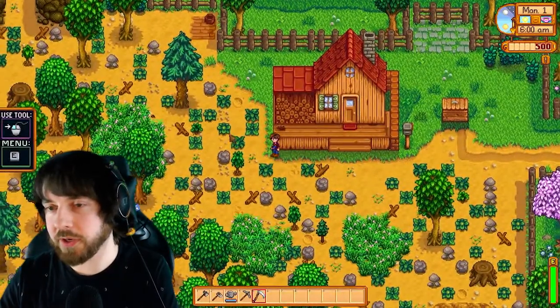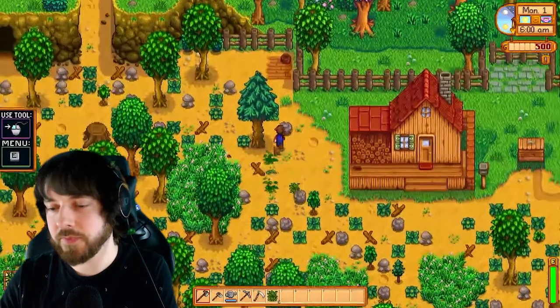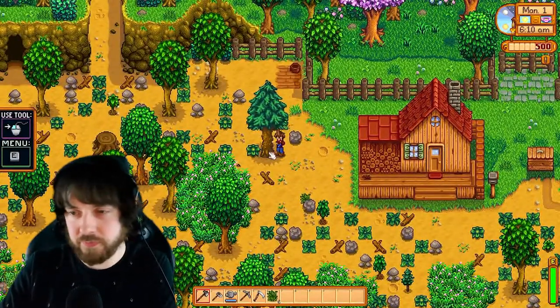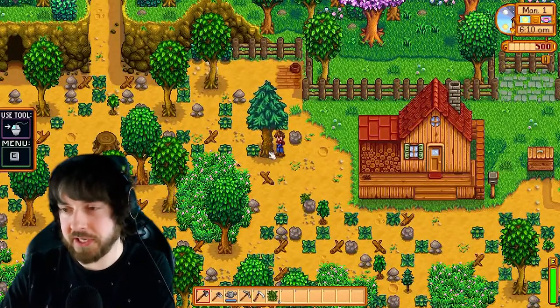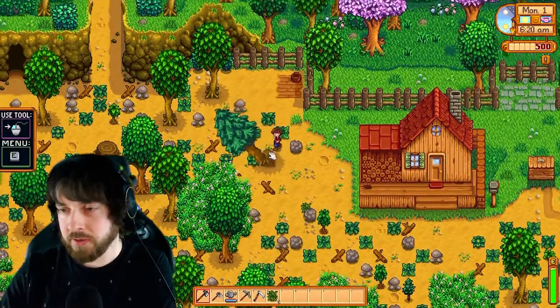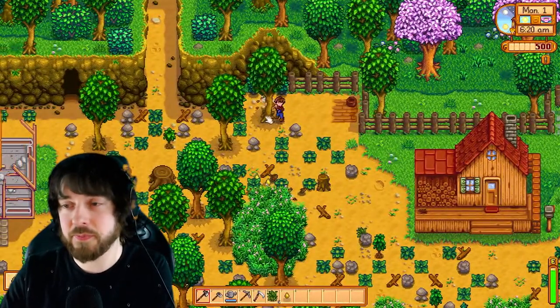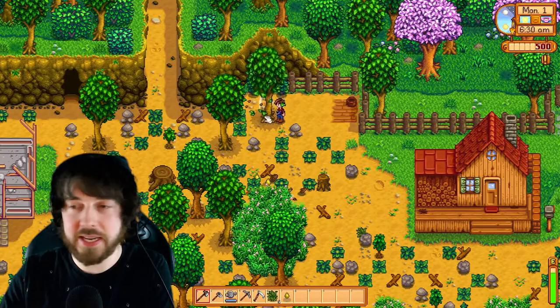Alright, so we're outside. We're going to walk up to this tree over here, and this is the normal way to cut the tree down — just regular action button, pretty boring, pretty slow, nothing crazy. Now we're going to walk up to this tree, and this is what it looks like when you animation cancel. Super fast.